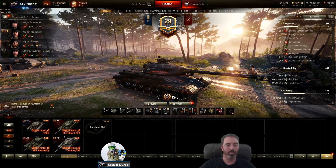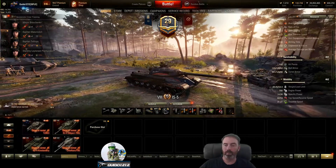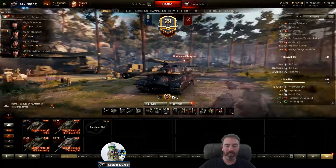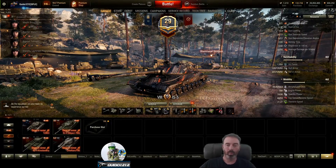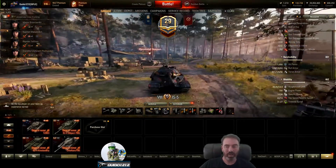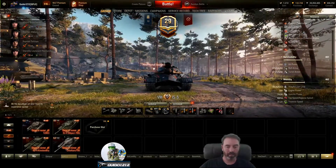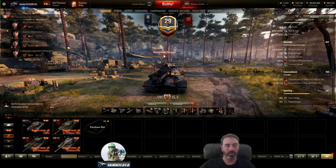Note that unlike my longer reviews, this is with my crew - a four-skill crew working on their fifth - so the numbers reflect that. 1500 hit points. The hull armor is actually pretty good, it's a pike nose. The lower plate is quite weak, but some thick 120 with all the angling. The side is 122, which is really nice for side scraping. The turret is decent at 201 and highly angled so you'll get some bounces, but there's a weak spot at the top.